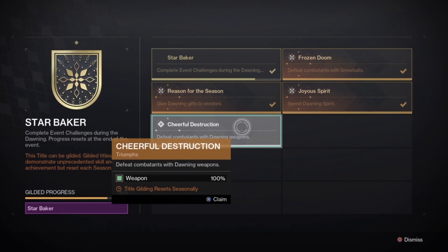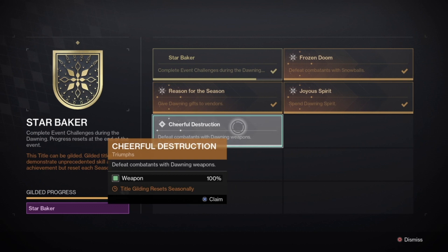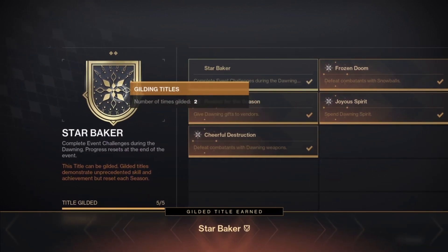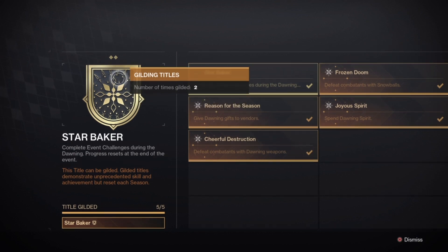Last but not least is Cheerful Destruction, and this one is by far the hardest — it might take you two days depending on your pace. You have to defeat 2,000 combatants with Dawning Weapons. The best option, as mentioned earlier, is going to the Moon, specifically Altars of Sorrow, and farming kills there using Dawning Weapons. By completing that, your Starbaker title is Gilded to rank 2.